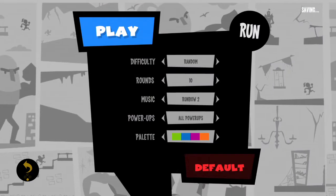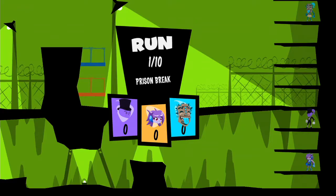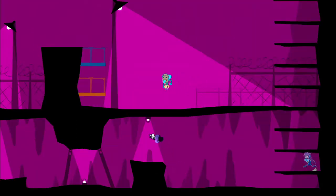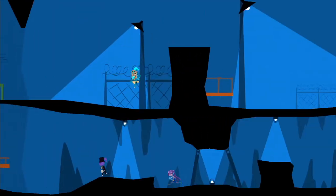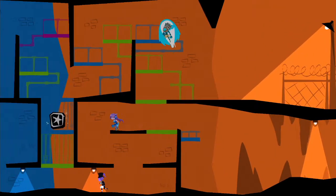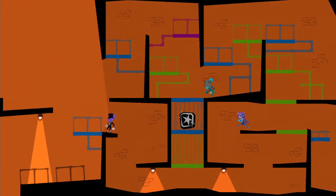Run is the first of the three multiplayer modes, although you can play it by yourself if you feel inclined. The goal is to reach the end of the level and touch the trophy. There is a jump, double jump, punch, and a boost that also works as a punch. Runbow supports up to 8 players. On the Wii U the most I managed to get was 4 players, and even that was hectic. There are options for difficulty, rounds of up to 100, music, power-ups, and colour palette.